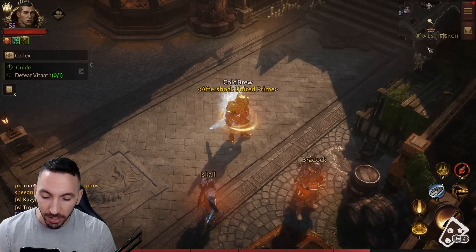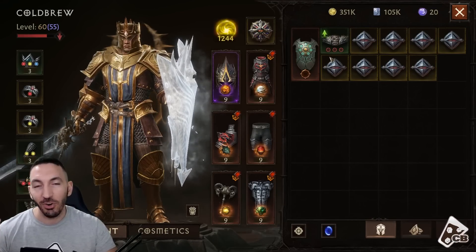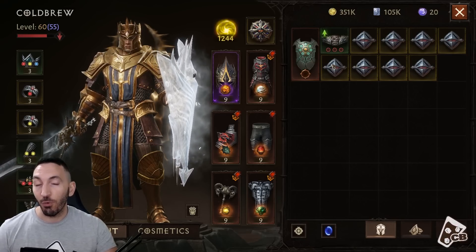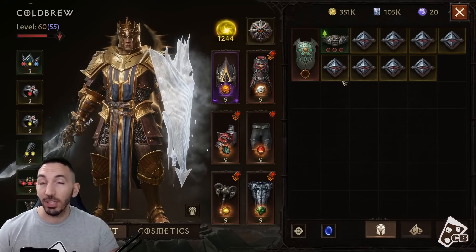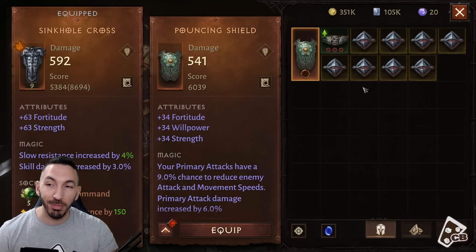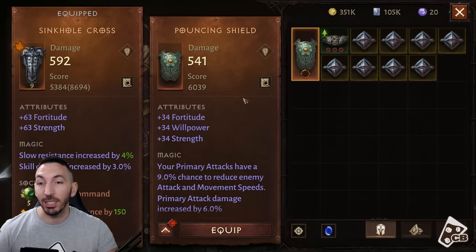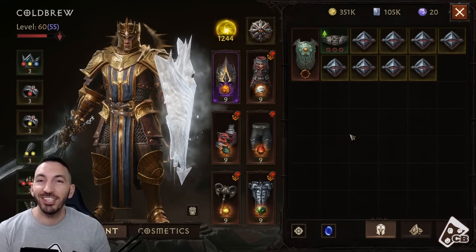That's the video — take a clear look at your items before selling them. Don't just depend on the up arrow. It's not always an upgrade if you have it, and it's not always not an upgrade if you don't. Double-check your gear before salvaging or selling, because you might miss an upgrade that gives a solid boost to both your damage and survivability through combat rating and stats. If you found this helpful, keep subscribing — see you in the next one.